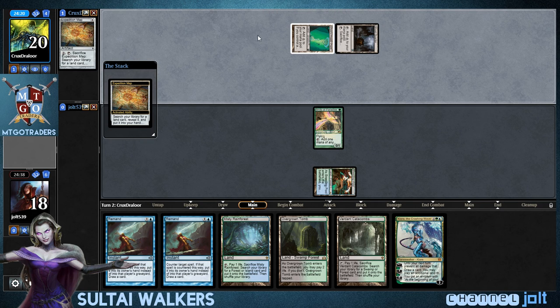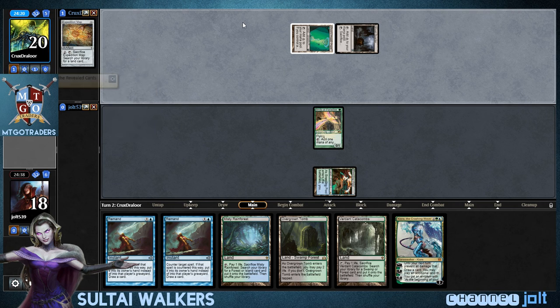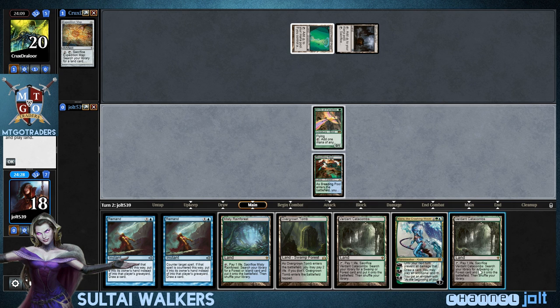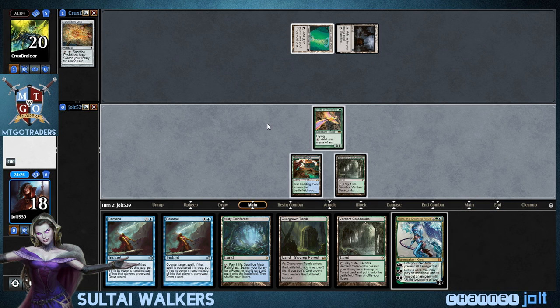He's firing the Expedition Map off. Urza's Tower — go ahead and write that down, just so we know. As far as this turn goes, unless we draw into a three-mana Planeswalker, which we don't, let's go ahead and get down Catacombs and we'll leave up Remand.